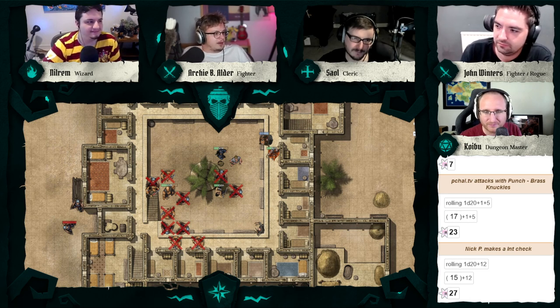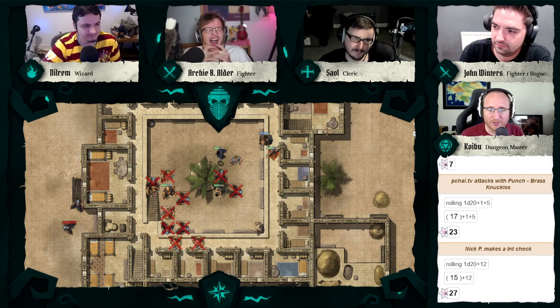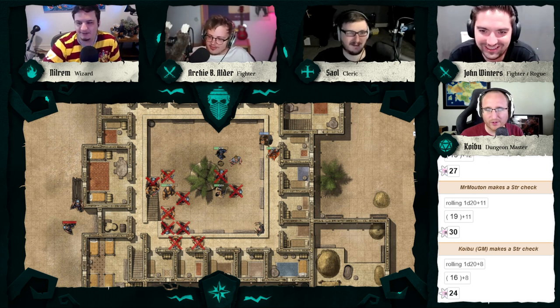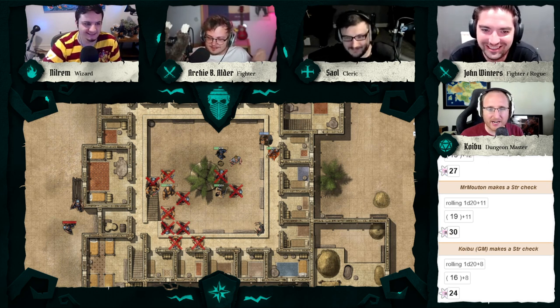The bard with the instrument at their side looks up as Nilrem comes charging. Nilrem shoves him off. Give me an opposed strength check. 30! Oh, I hate bards — with a good kick the bard brawls onto the ground. Roll a d6 for damage.